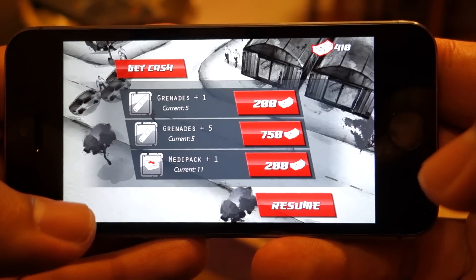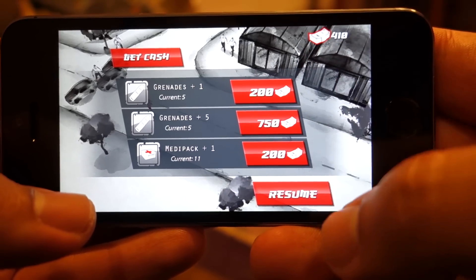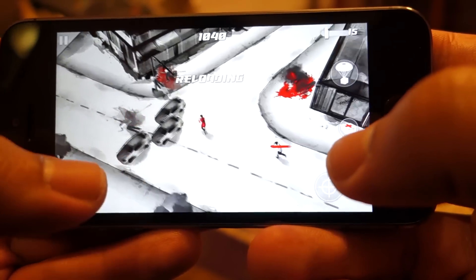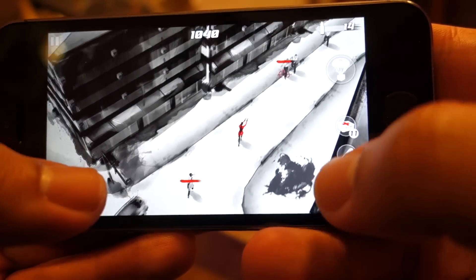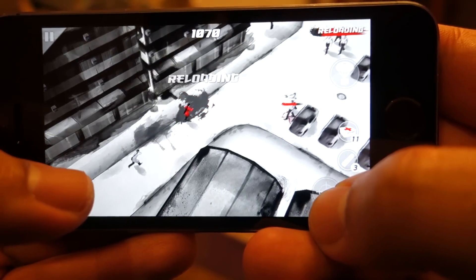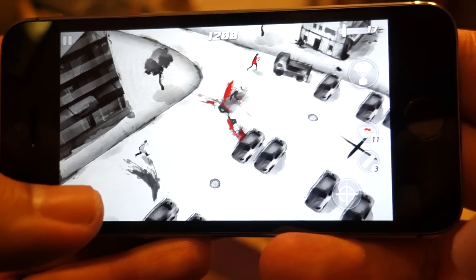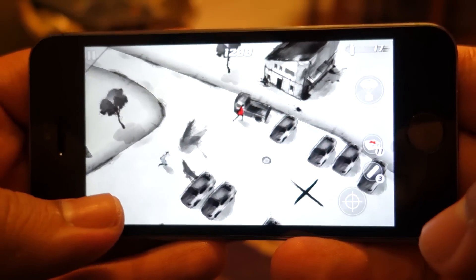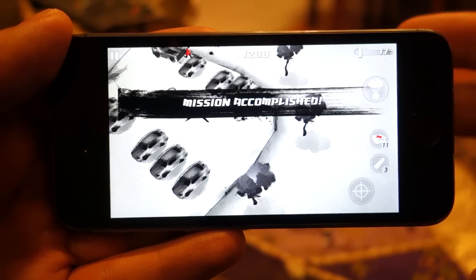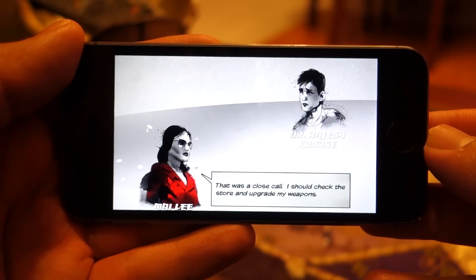Let's try this — you can get cash, grenades, and things like that. You can actually buy these things during the game, I mean while playing. This is the marker where the character has to go, and that's how the level completes.